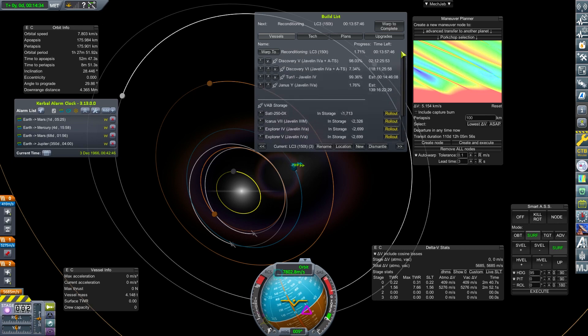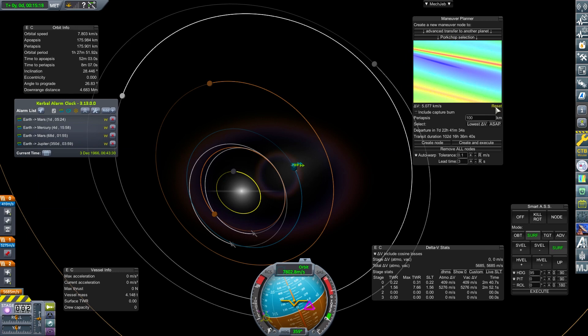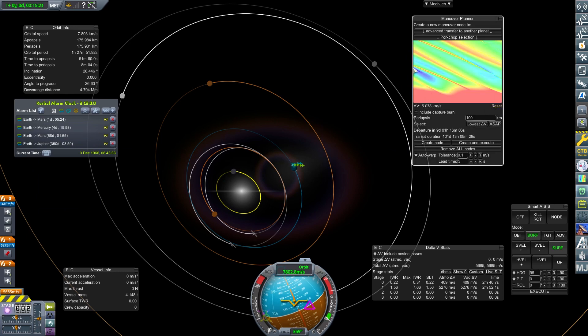We have not finished Discovery 5, and Discovery 5 has got two days. Looking at the pork chop, that area is going to be perfect for us and should give us enough delta-V. That's in seven days, and we're going to be potentially three days after that. So as soon as Discovery 5 is rolled out, we'll go for it. Then we'll put Discovery 6 onto that next Mars window. The Mercury windows are pretty frequent, so that's not a problem.